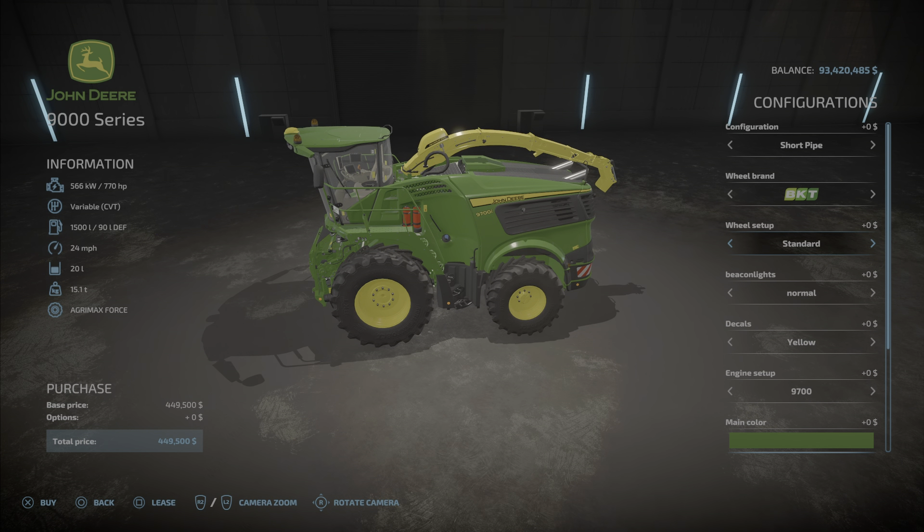And then the license plate, of course. So let's hop in. There is one option — L1 and right stick up and down will open your door like so.